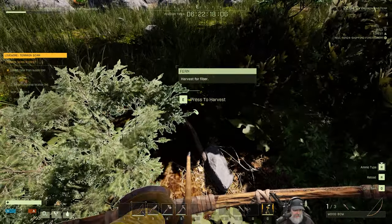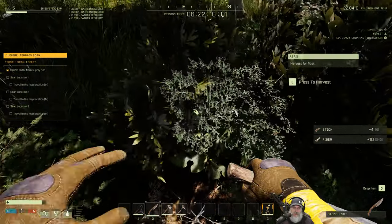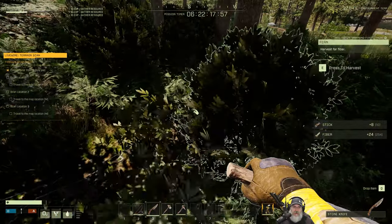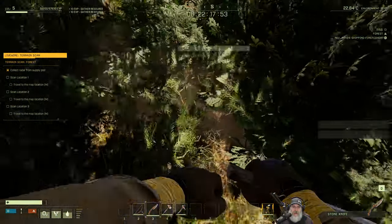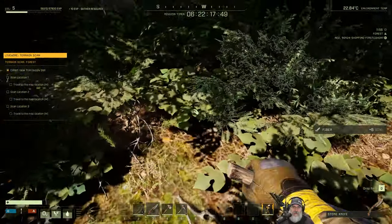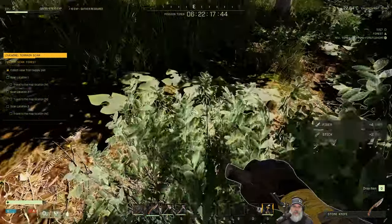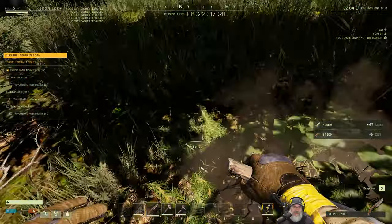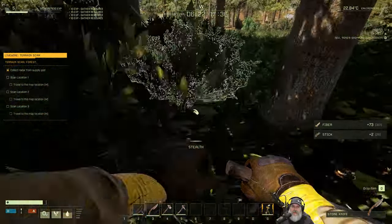I'm still trying to get used to the bow in here after playing Subsistence, so I'm a little awkward with it, but we'll get better. Where did the wolf go? We just dropped him right here. Where'd he go? Oh no. Did he like drop through the world or something? Damn it. We didn't need that to happen. I don't see him anywhere. I think he did. Son of a gun.